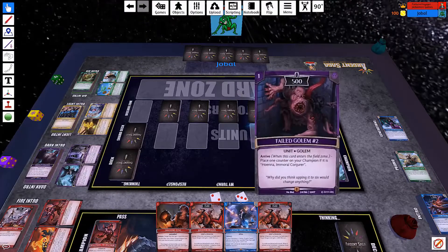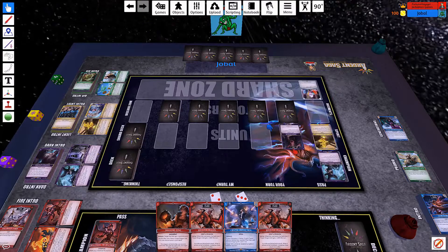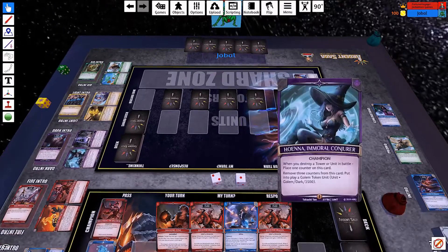Let's see what Joshua's got here. He drops a Feld Golem number 2 — always pretty good. So he gets a counter for Hoena. Just to refresh my memory, whenever he destroys a tower or unit, Hoena gets a counter and he can remove 3 to put a Golem token into play.